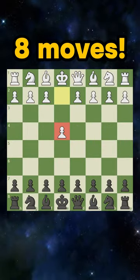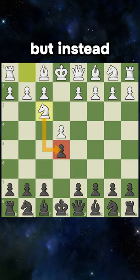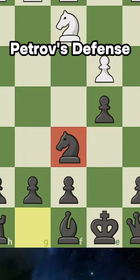How to beat pawn to e4 in just 8 moves. First, you play pawn up to e5. White will attack it with knight to f3, but instead of defending, you play knight to f6 — the Petrov's Defense.